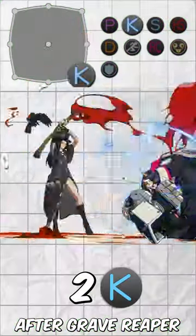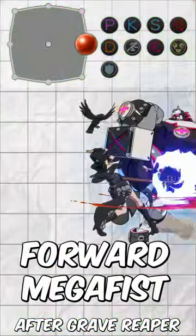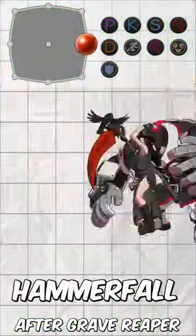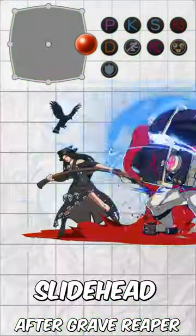Don't try to 2K or you'll get kicked in the mouth. You can pray for more pop buffs. This is unheard of, but forward mega fist actually works. You can take a hit below the belt if you hammer fall. Can't say the same thing about slide head though.